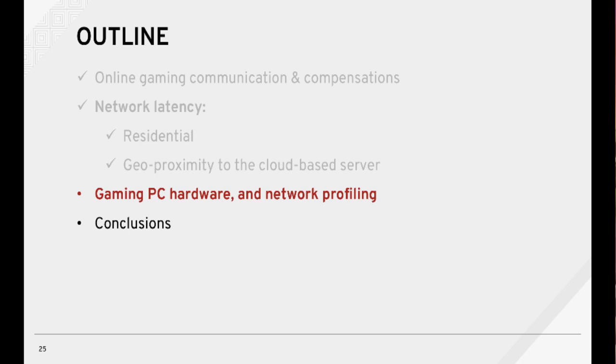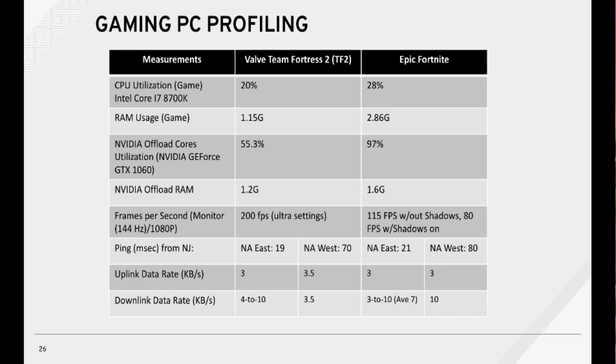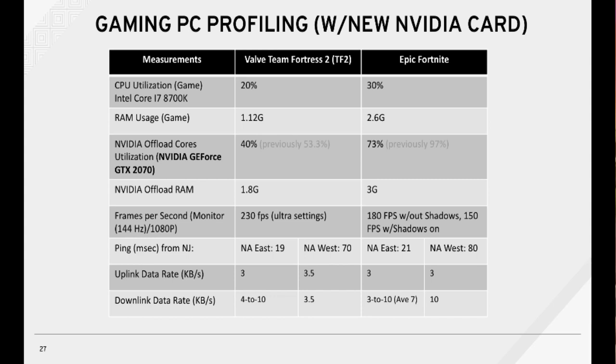Now let's look at the gaming PC hardware profile and get a sense for how much Valve or Epic games use. Here's a table outlining our local gaming PC hardware and the utilization by sample games hosted by Valve or Epic inside AWS — specifically Team Fortress 2 and Fortnite. Even though we have a high-end Intel processor, most of the processing is handled by the NVIDIA offload cores. Both games require less than 2 GB of RAM. We recently upgraded the NVIDIA card and noticed the offload core utilization decreased from 53% to 40% on TF2 and from 97% to 73% on Fortnite, and this upgrade also resulted in higher display frames per second.